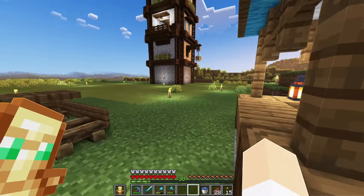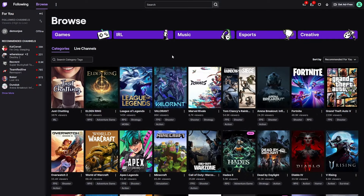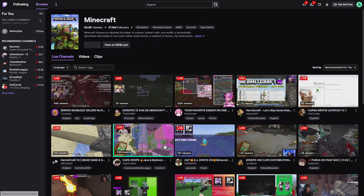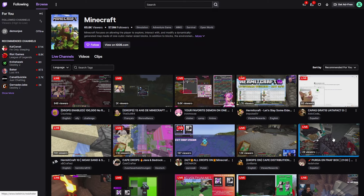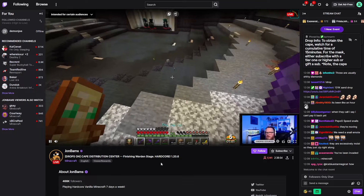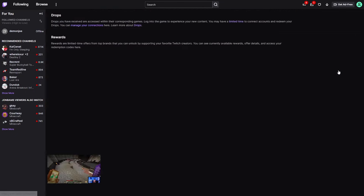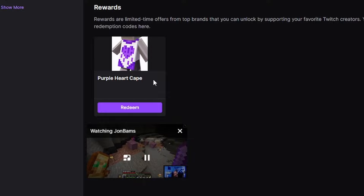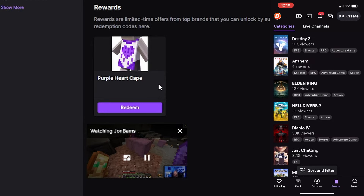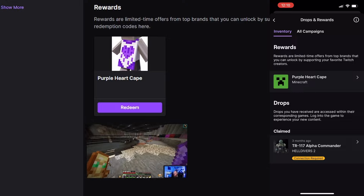This one is by far the most straightforward cape to unlock, as all you need to do is load up the website, go to the Minecraft directory, and simply watch a Minecraft streamer for 15 minutes before you get it to drop. Sometimes it can be a bit slow and take a bit longer, but you'll know that you have earned it whenever you go to your drops menu and see it listed there. If you're on mobile, simply click your profile picture in the top left, and then click the drops menu to see it from there.